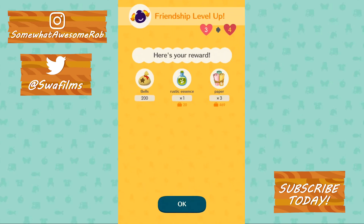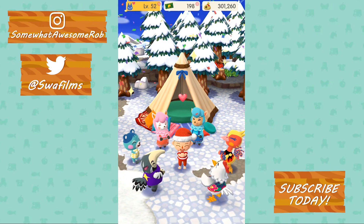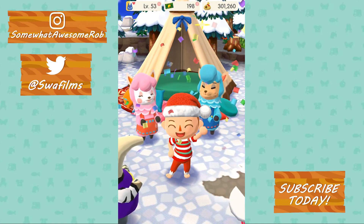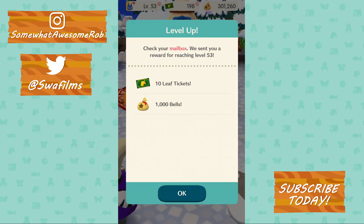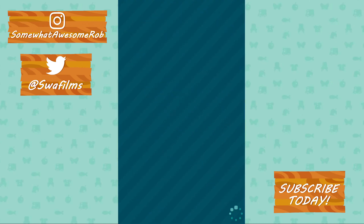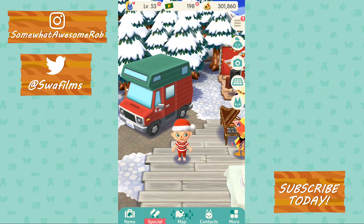We should be able to make it level three — yay! It doesn't tell us what they went up, but it should be plus six. You're level four now — give me that rustic essence, you cheeky little sheep! Now we're level 53, so next time you see me we might be level 54. I love it when new animals come in because they level up so quickly. When you see them you might have to use request tickets or call cards, but when you do, they level up pretty fast.